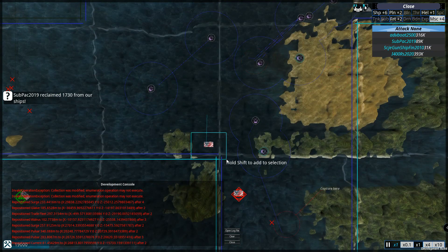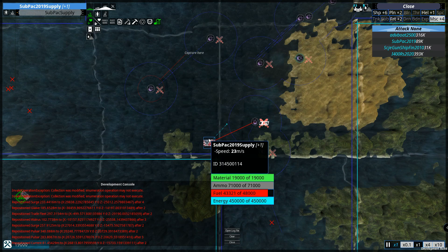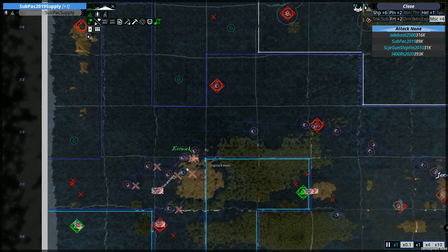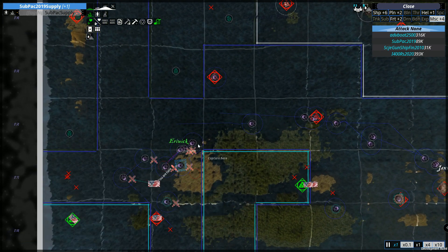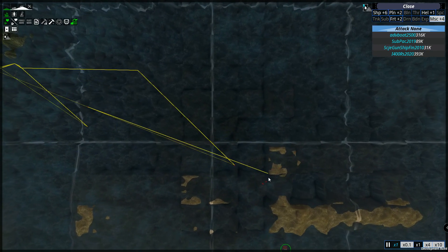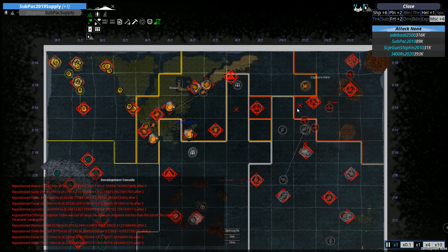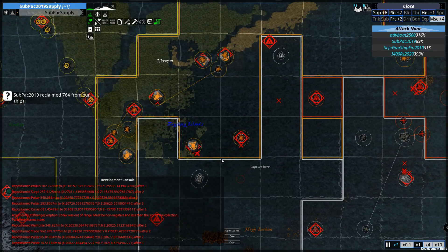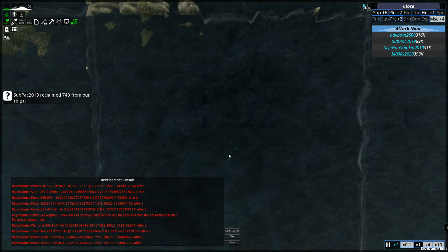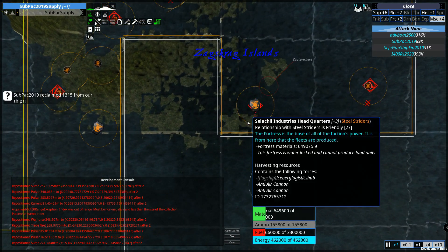We're going to get rid of these guys with this submarine — this was our supply transporter. Excellent, we got rid of it. I won't keep narrating every takedown, but I'll keep an eye on things. Back up here these factions are still having a three-way fight, and down here they're grouping up again with a Wrecker, Sin Eater, another Wrecker, and a Dragon's Claw — probably about to try attacking that fortress once more.